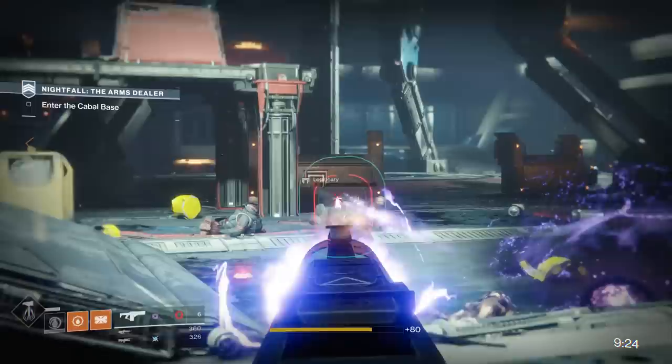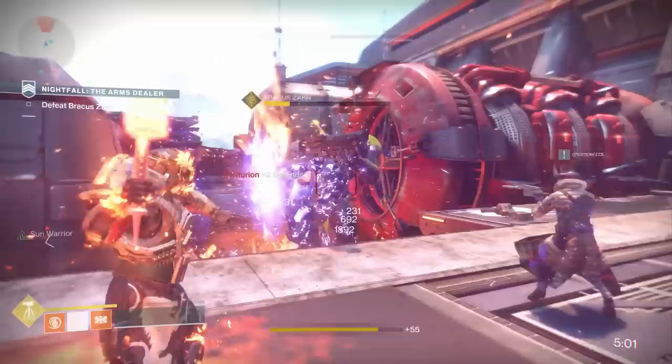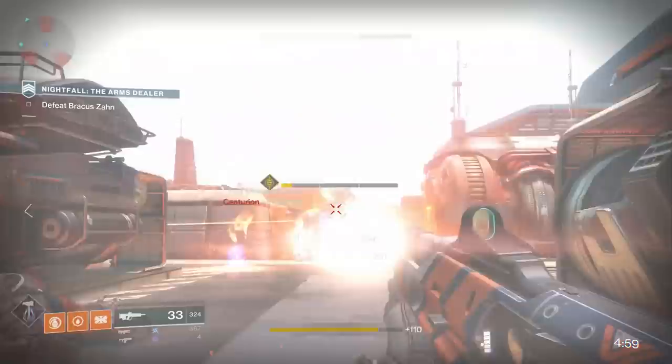Not only that, but the Rat King itself drops at a pretty substantial light level. After that last step of doing the Nightfall with five minutes remaining, there's nothing else — you outright get the Rat King the second you complete this last step, as you can see here. And although I was around 270, my Rat King dropped at 286, which is a pretty substantial light level difference.